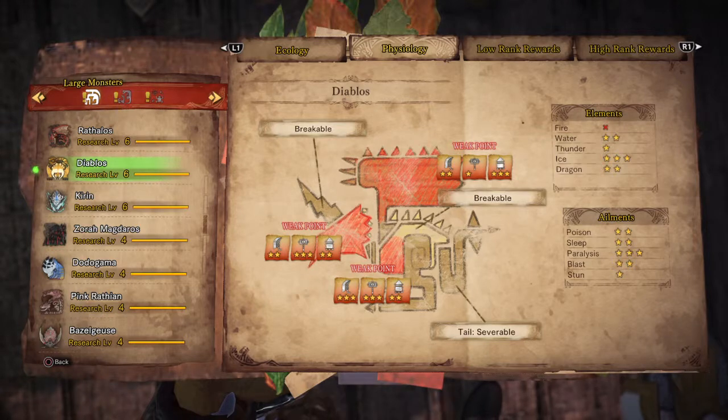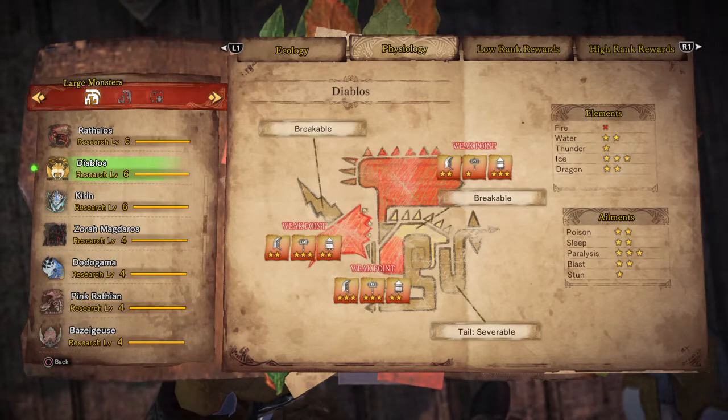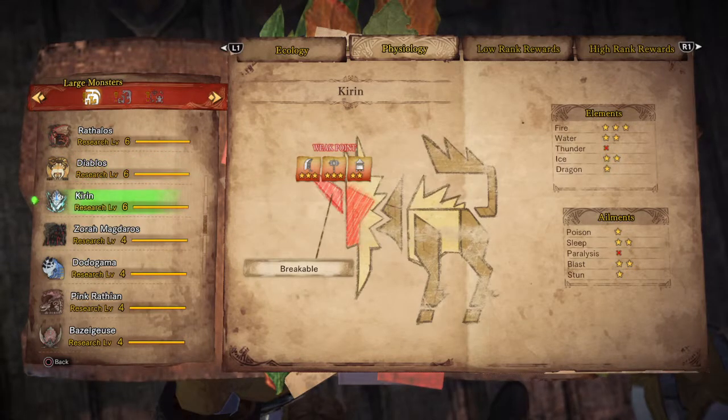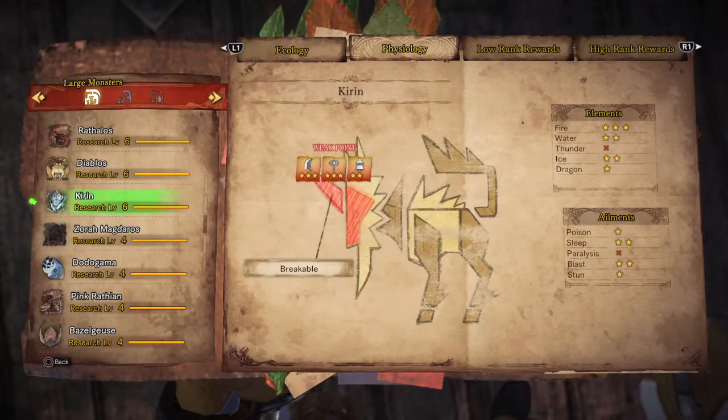Diablos has 3 weak points — weak against ice and paralyzes. You can also break his horn and his tail. Kirin has only 1 weak point, you can also break his horn, and he is weak against fire element.